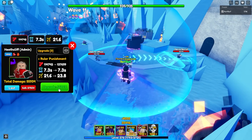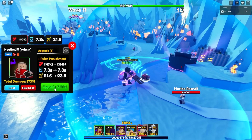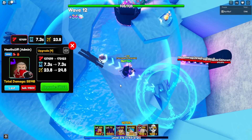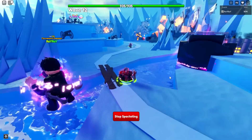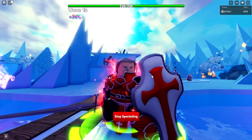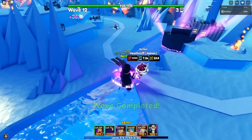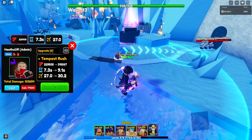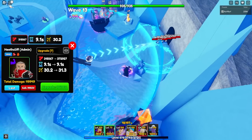Upgrade again for 4,000 and he gets Ruler Punishment — his SPA is starting to come down, great. 7.3 SPA, 137,000 damage with Ruler. That circle is kind of big. First he attacks with the shield then uses his sword to finish them off — effects look nice, love the model. Upgrade again and again, and then he gets Tempest Rush. His damage goes up to... oh my gosh, that circle is huge!